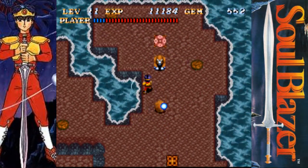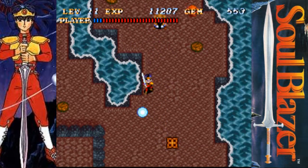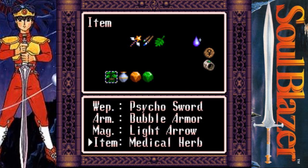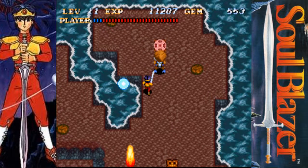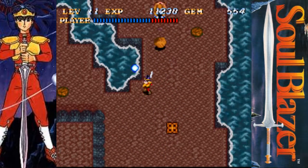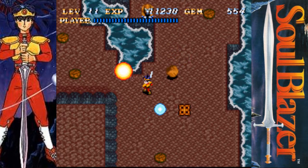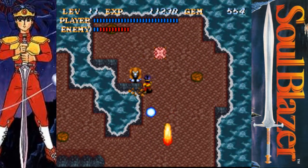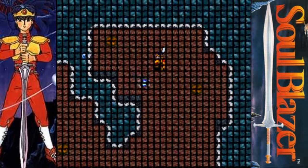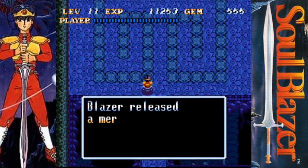I could swear before I came to this place today that those rocks had never hit me before. My health is getting pretty low, so it's about time to equip that medical herb. Okay, we used it. Now back to the shield bracelet. Not surprised that I ended up using that medical herb because, like I said, this place can be very hectic.